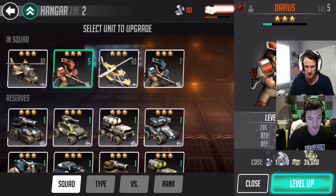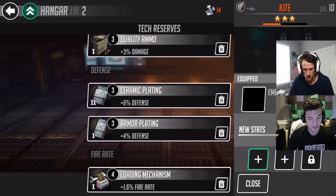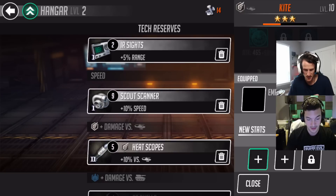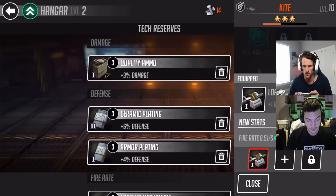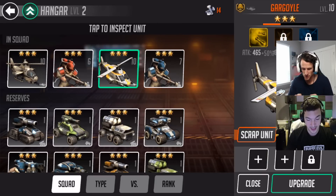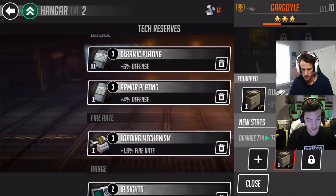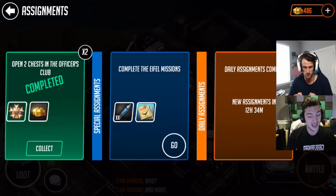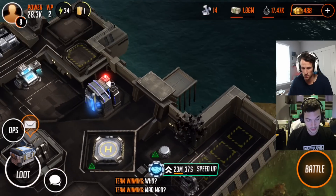I'm putting some modifications on my troops. You're not only upgrading them, you're modifying them. When you tap it there are those little boxes with the plus signs. In my factory, there are different modified armors and ammo — I just added plus four percent damage to the Kite. I'm gonna put on heat scopes and a loading mechanism — equip plating for a faster fire rate. Plus six percent defense, quality ammo, range plus five percent, loading mechanism, incendiary ammo. I have four units completely decked out. I can collect a couple of ops right there and collect some oil.